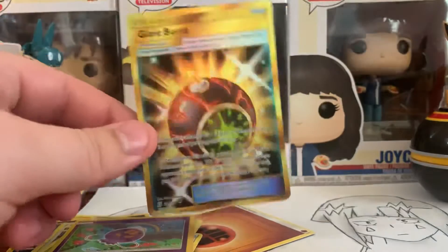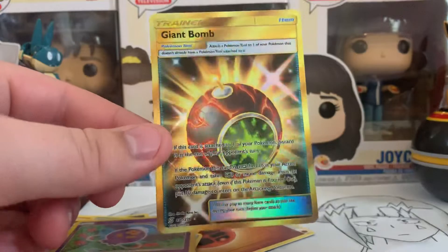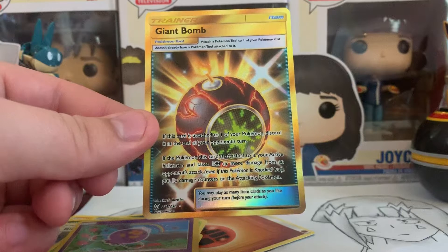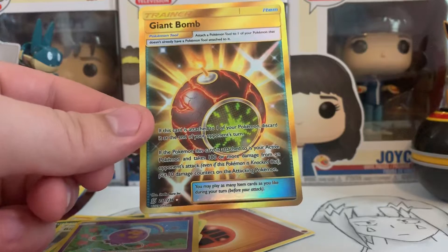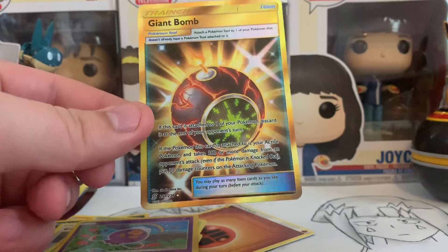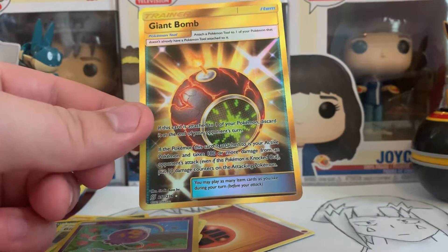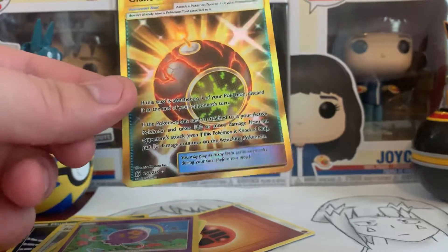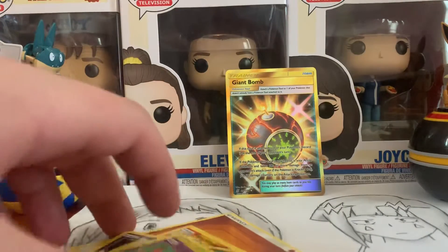Swadloon, Drifloon, and then a Secret Rare. Awesome. That's crazy. I don't even know if this is good. If this card is attached to one of your Pokemon, discard it at the end of your opponent's turn. If the Pokemon this card is attached to is your active Pokemon and takes 180 or more damage from an opponent's attack, put 10 damage counters on the attacking Pokemon. Hmm. I don't know if that's good — 10 damage counters.